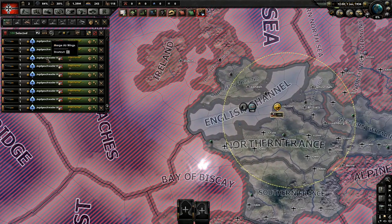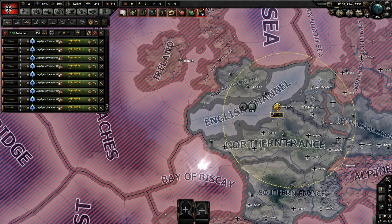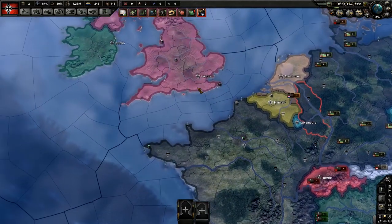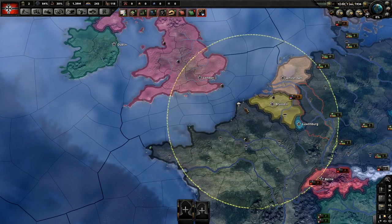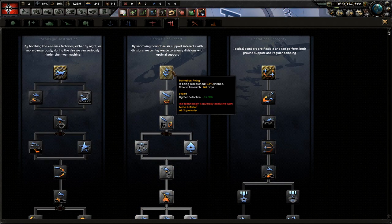Really quick — this second question wasn't originally intended for this video, but someone asked me on my Discord when I told them I was going to be doing this. So why not? We'll start off with that one. As you can see here, we have 100 air wings of fighter ones and no extra air doctrines researched.